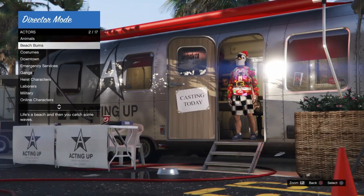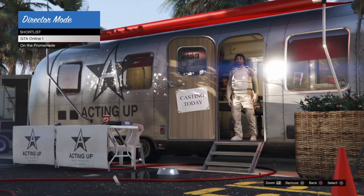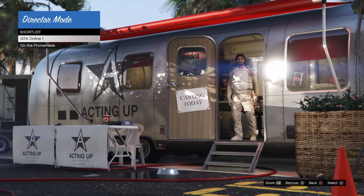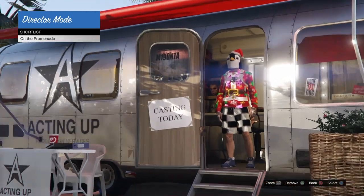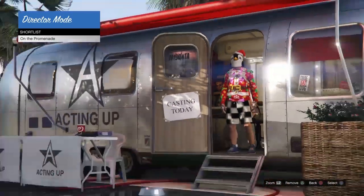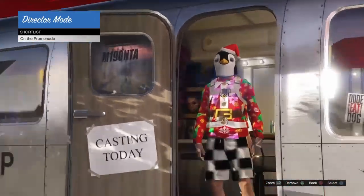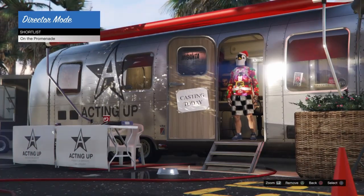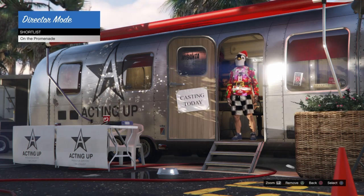I found the penguin Christmas mask. The very first thing I'm going to do is hit triangle to shortlist it. We're going to back out, go into our shortlist, and we're now going to begin our freeze Christmas mask glitch. In order to do that, we're going to hit triangle to remove our online character first. We must remove the online character before freezing, and we should only have one outfit inside of our shortlist — the one with the penguin mask.